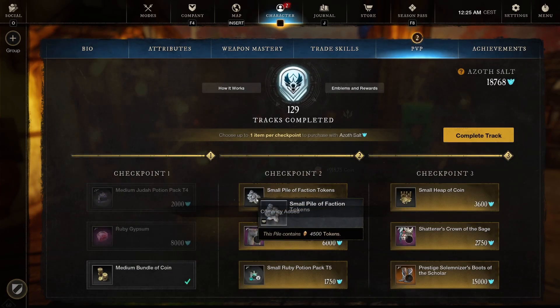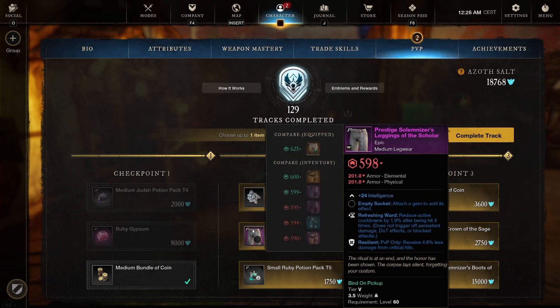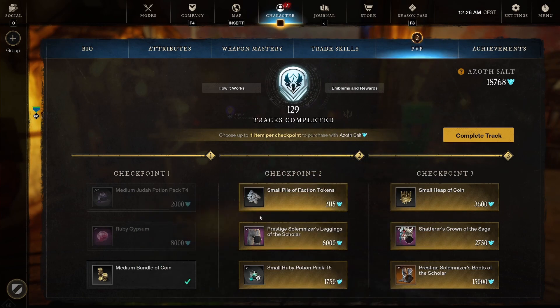We've got a small pile of faction tokens — 4,500 for 2,100. We've got Prestigious Solomizes Leggings of the Scholar — Intellect with Refreshing Ward and Resilient. Refreshing Ward is only good for sword and shield, and only if enemies are actually hitting your shield while you're blocking; otherwise it's kind of a pointless perk. Small Ruby potion pack tier 5, so nothing in checkpoint 2 that interests me.